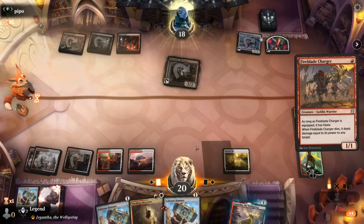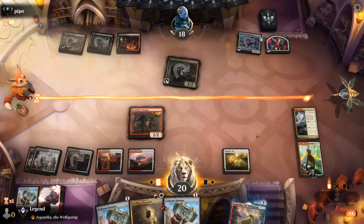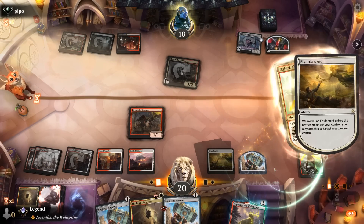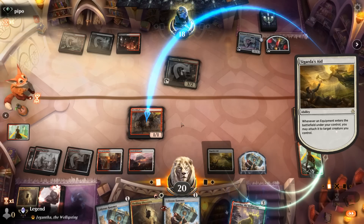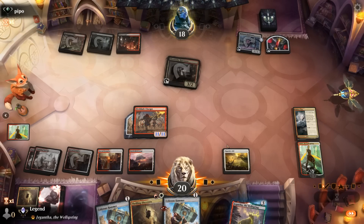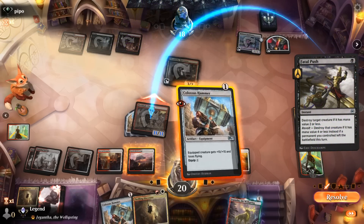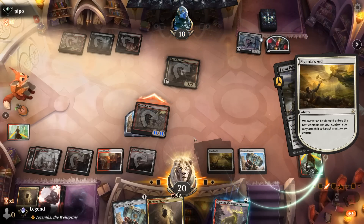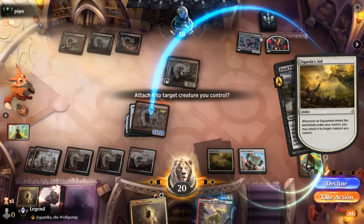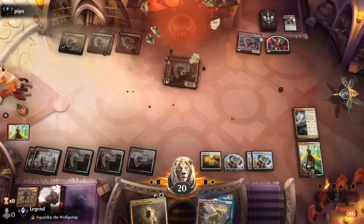We play Charger and use the zero ability, exiling Colossus Hammer. We have two more Hammers to play at instant speed. Opponent lets it resolve, so we attack. There's the Fatal Push — we play another Hammer in response. That's already enough for lethal, but we make it 30 damage if we want. Awesome, on to the next one.